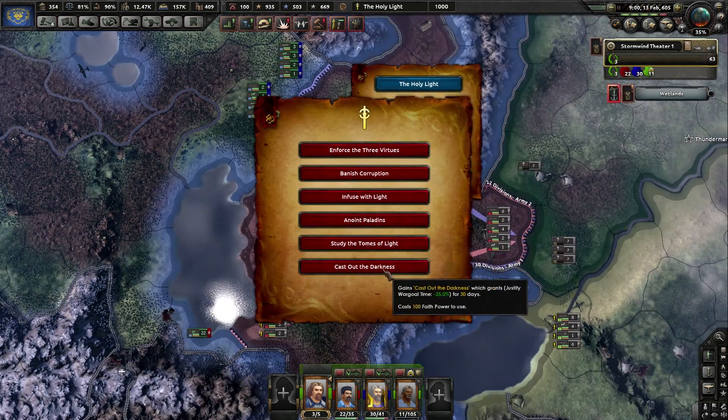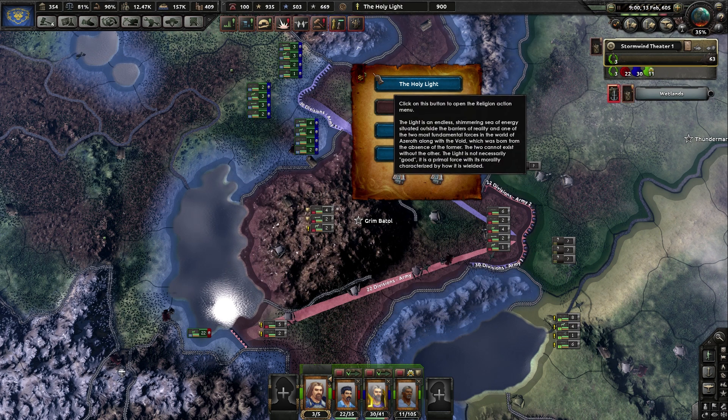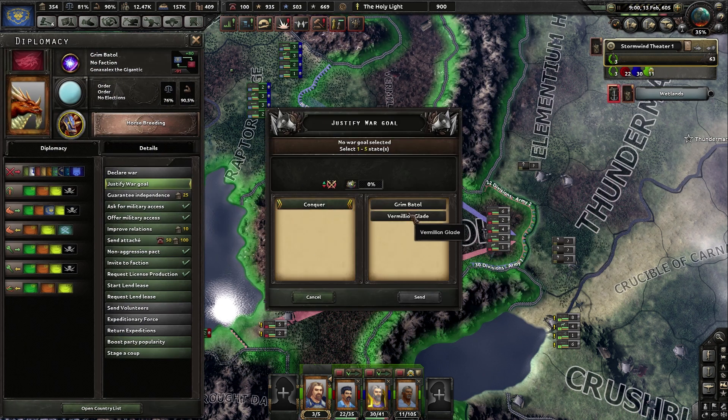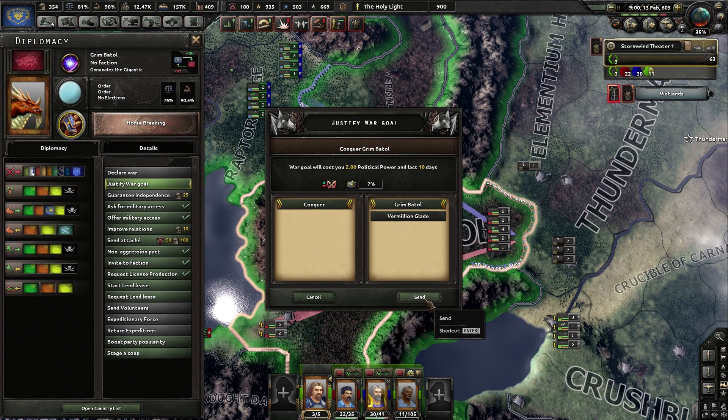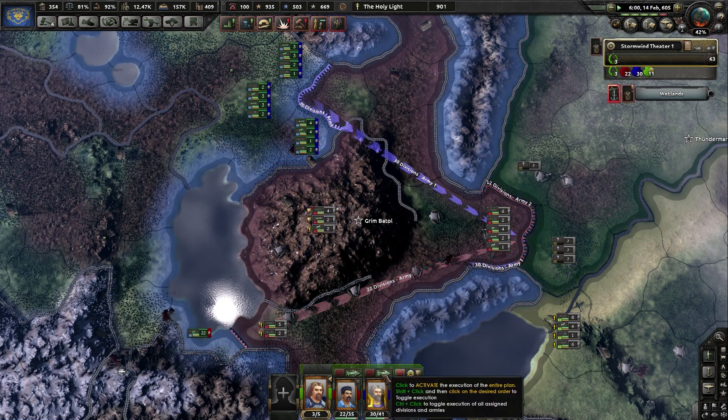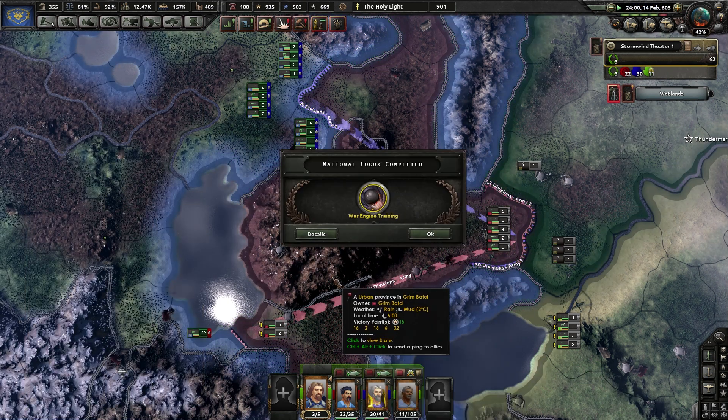Holy Light. Cast of Darkness — yes, please. Then we can justify a war goal, which will take me like 10 days. Yes sir. Which then means you and you can go afterwards, as soon as we declare the war.